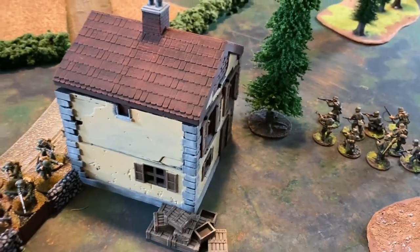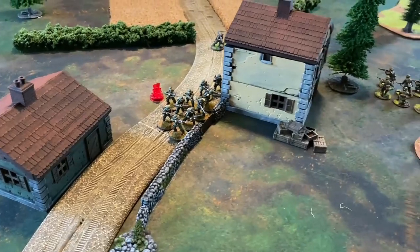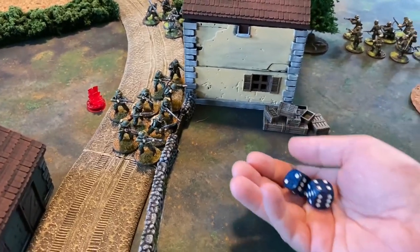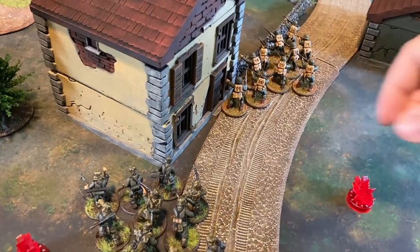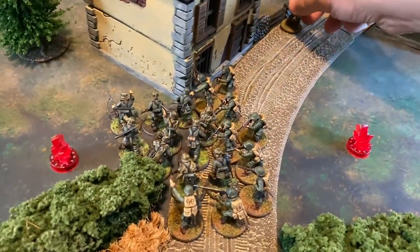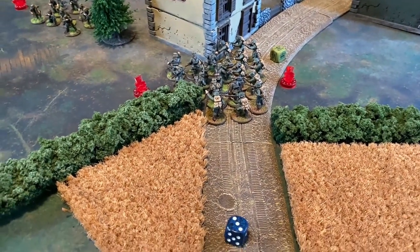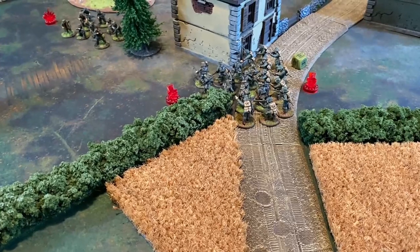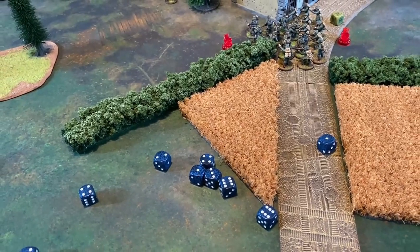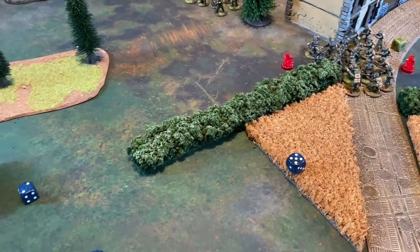Turn four — the U.S. get the first die and use a snap-two action. The second lieutenant cancels the minus one Tiger fear. With three pins the unit needs a seven or less — they pass and initiate a run into the grenadiers, going into close combat. The NCO is a tough fighter and takes the first swing — he misses. The rest swing needing fives and get two sixes — potential exceptional damage but it does not happen — they take down two fighters.